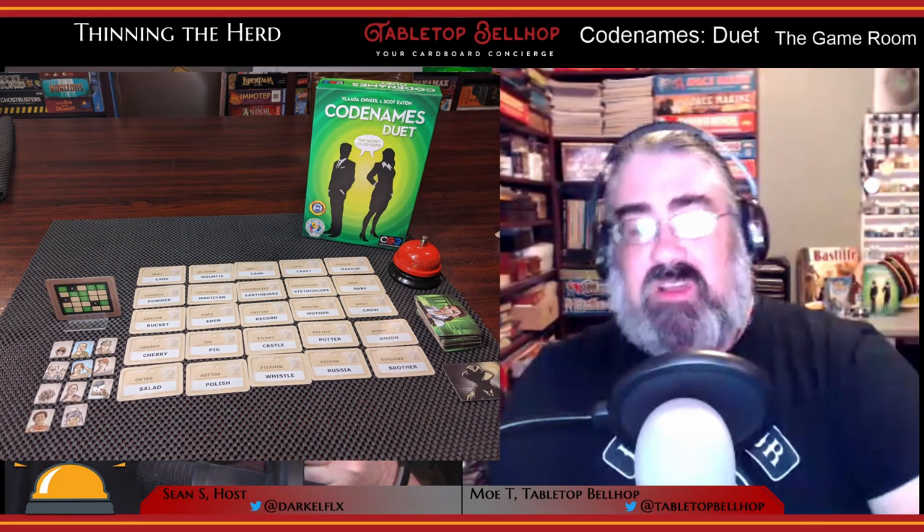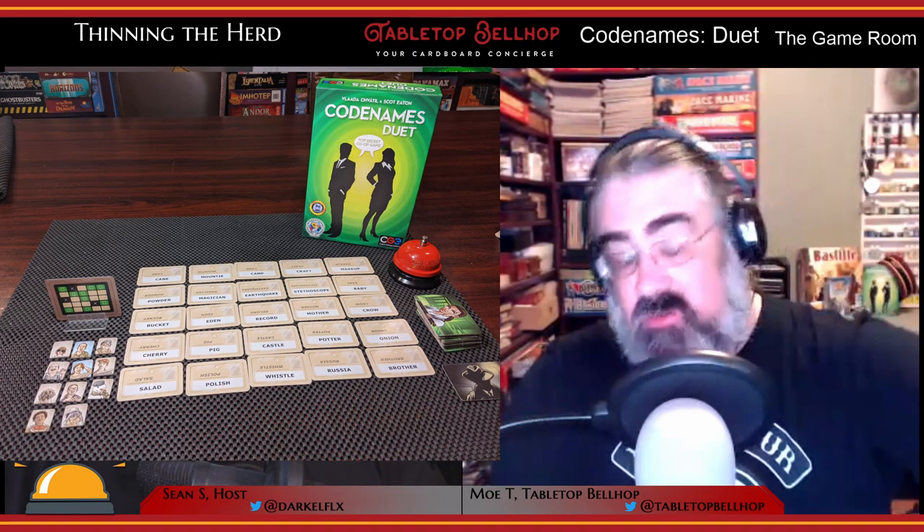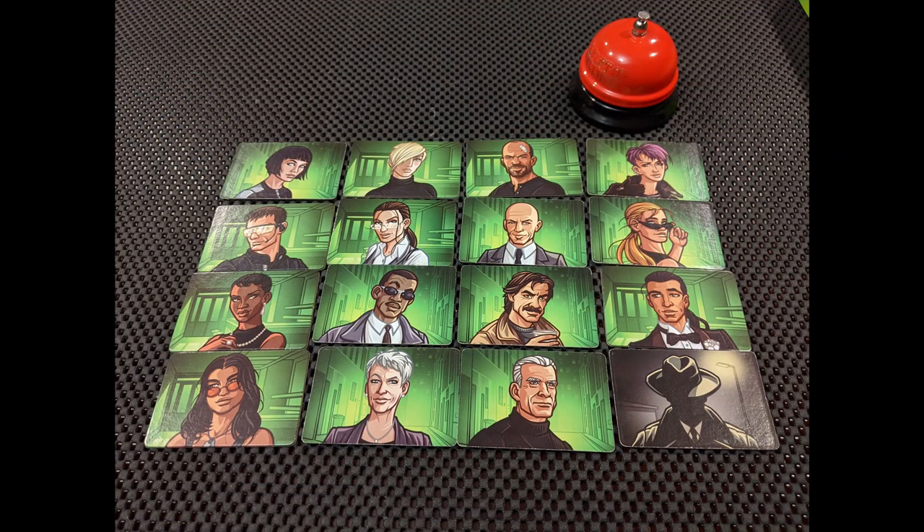So how do you play Codenames Duet? A game starts by laying out a 5x5 grid of random word cards. Players form teams and sit on opposite sides of that grid. A random key card is drawn and placed between both teams, so each team can only see their side. The goal of this cooperative game is for teams to contact 15 agents while avoiding a band of enemy assassins. Each team knows which agents the other team can contact safely and where three of the assassins are located, as indicated on the clue card.